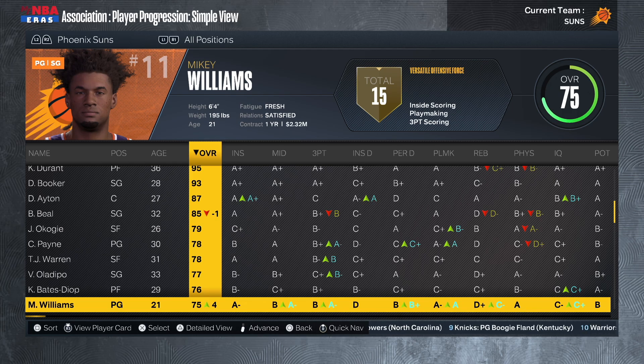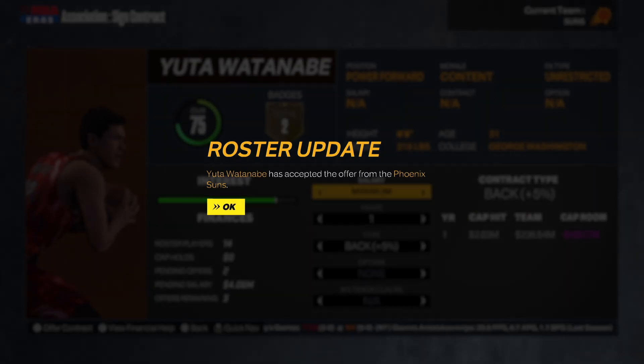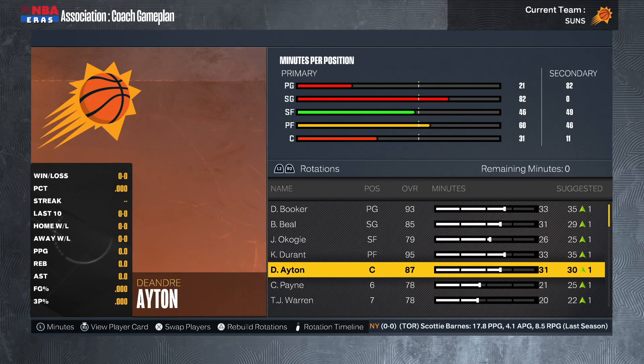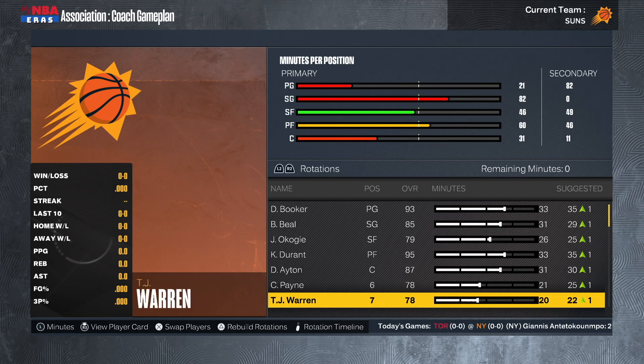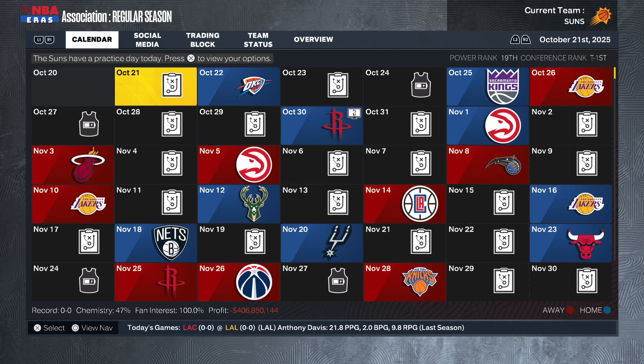Heading into Season 3, I couldn't find a backup center via trade given our financial and draft pick limitations, so I sign Yuta Watanabe on a veteran minimum. He's small for a center but can space the floor, and that's the best I can do. The starting lineup stays the same: Booker, Beal, Okogie, Durant, Ayton. Off the bench: Cam Payne, TJ Warren, Victor Oladipo, Keita Bates-Diop, and Watanabe. It's a solid team — let's see if it's good enough for a championship.